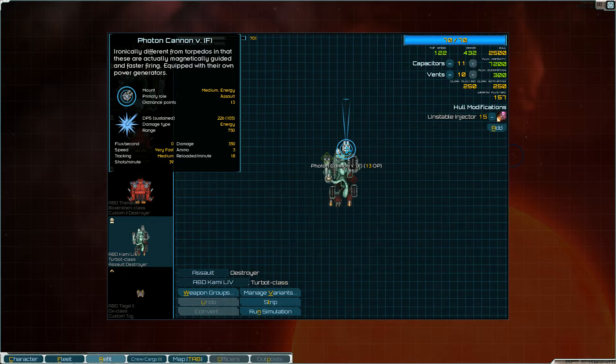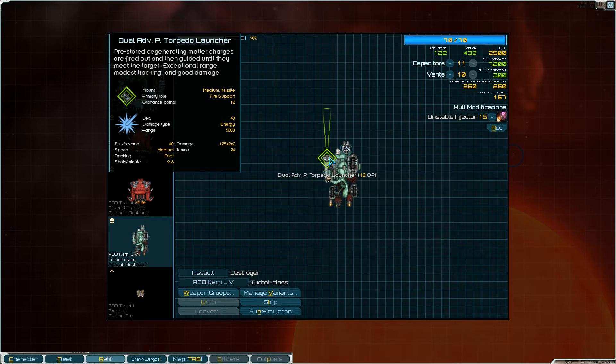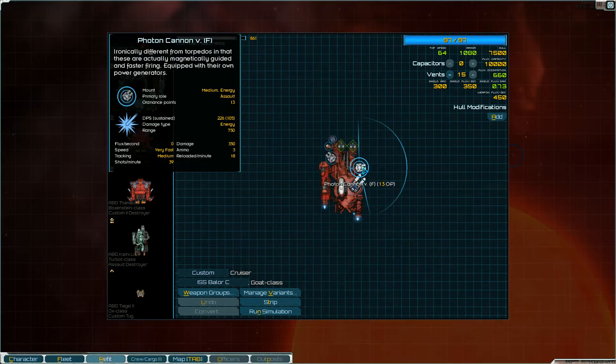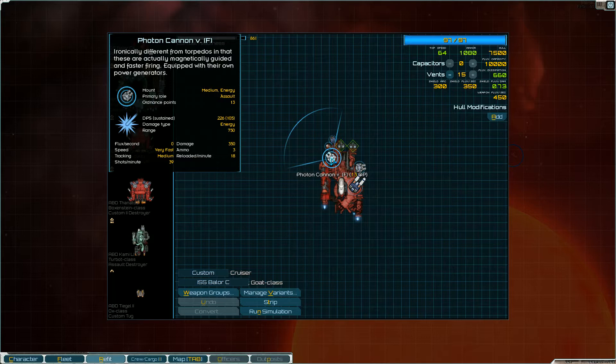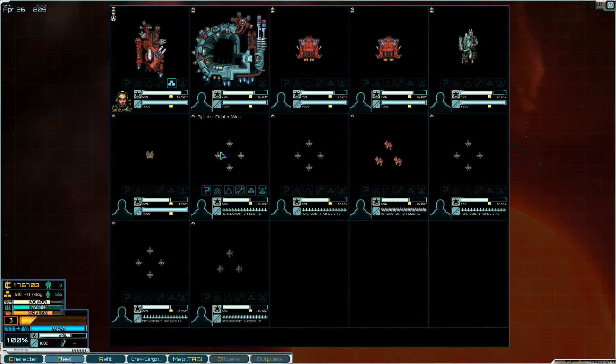I've also equipped my assault destroyer with photon cannons. I don't know if it's an error — are they not supposed to have zero flux per second? Maybe they only have three ammo and then recharge slowly, so maybe that's the drawback. But these things are insane. The assault destroyer has a photon cannon, a light needler, and a dual advanced photon torpedo launcher. It seems to do very well.